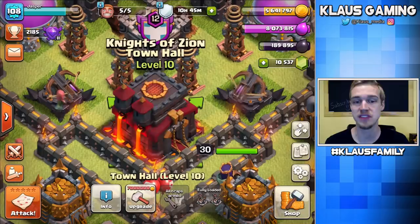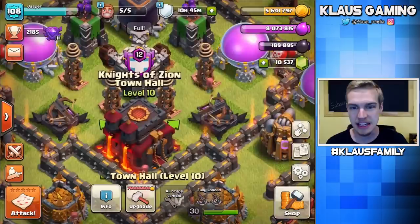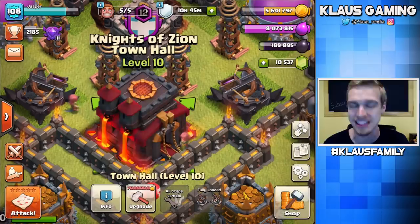I've never done a Town Hall 10 Let's Play, though I have done the Farm to Max series on my main account. This is Jasper, my mini, and he is a brand new Town Hall 10. So the question that everybody asks is: what should I upgrade first?